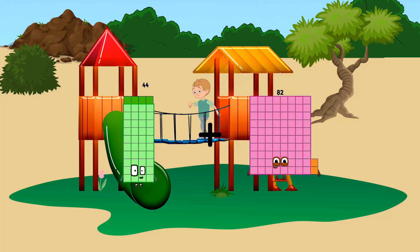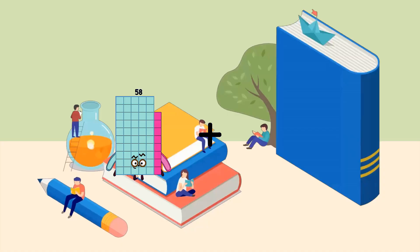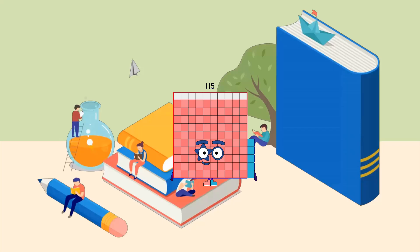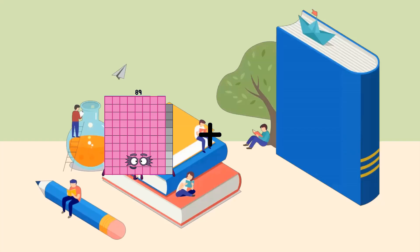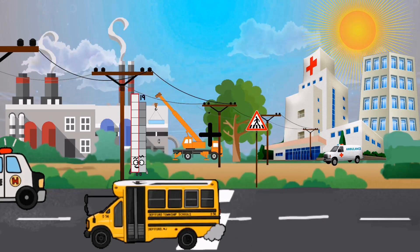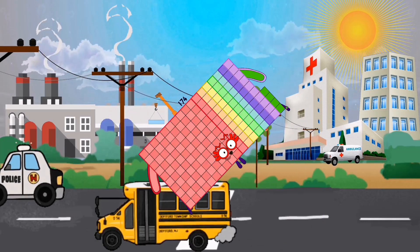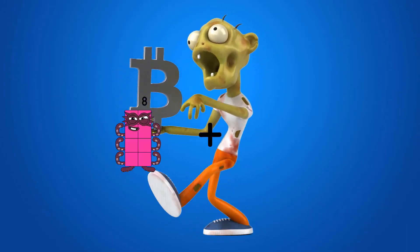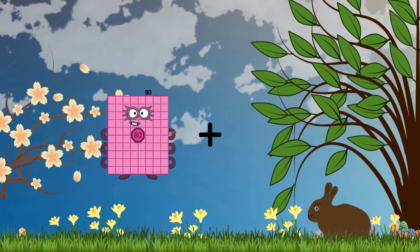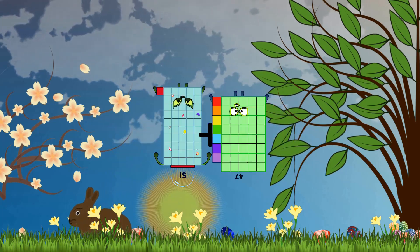44 plus 55 equals 99. 58 plus 57 equals 115. 3 plus 86 equals 89. 86 plus 88 equals 174. 15 plus 6 equals 21. 51 plus 47 equals 98. 72 plus 84 equals 156.